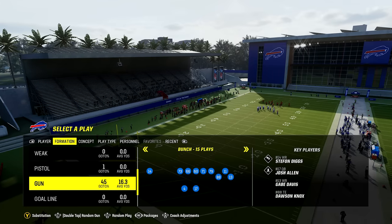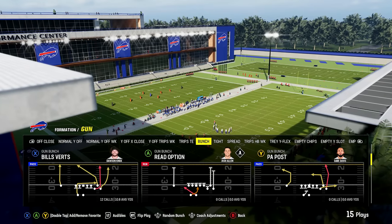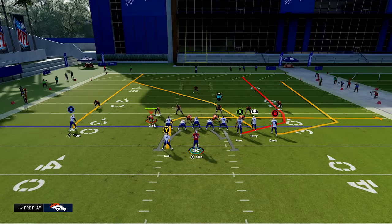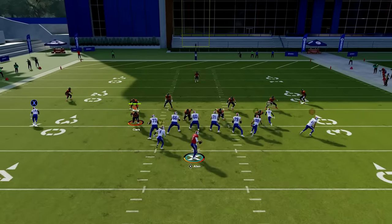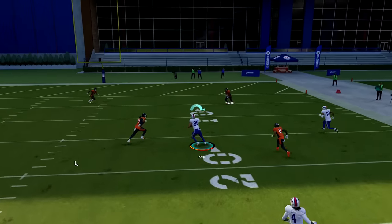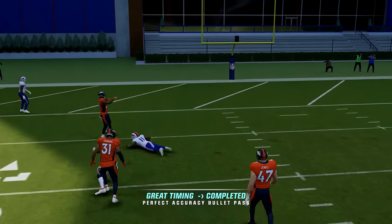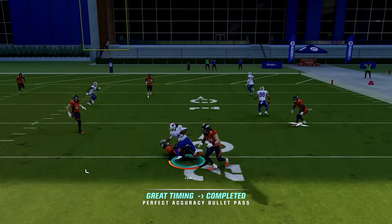Number twelve: the best passing play. The best passing play is found in Gun Bunch and is called Verticals — in some playbooks it's called Bill's Verts. What makes this play great are the two wheel routes on the right and the crossing route from the slot wide receiver. Against zones you get a quick pass to the B receiver, you can hit the tight end up the seam for big gains, and the slot cross is great versus man while also finding soft spots against zone. The running back is a final check-down option.